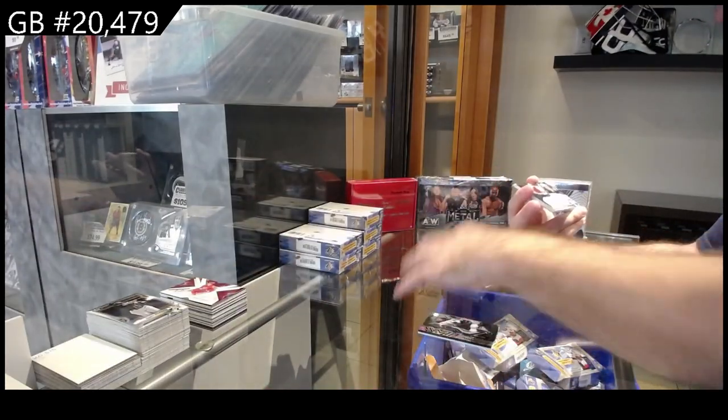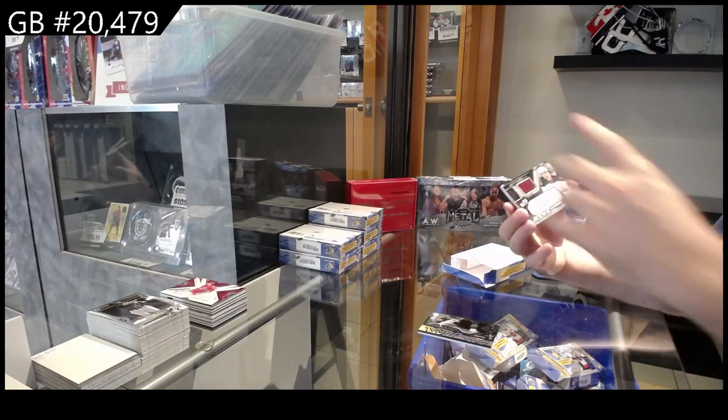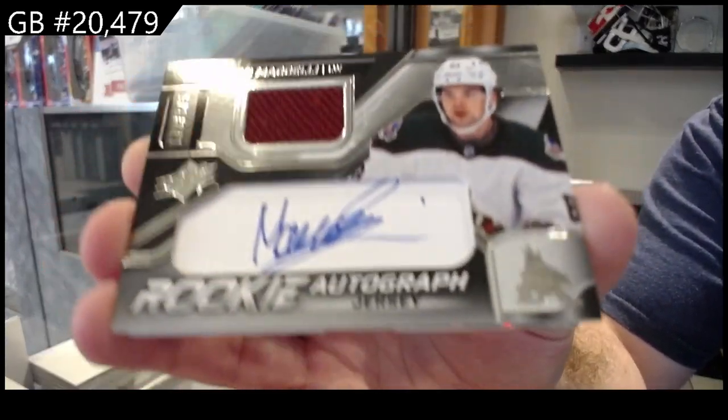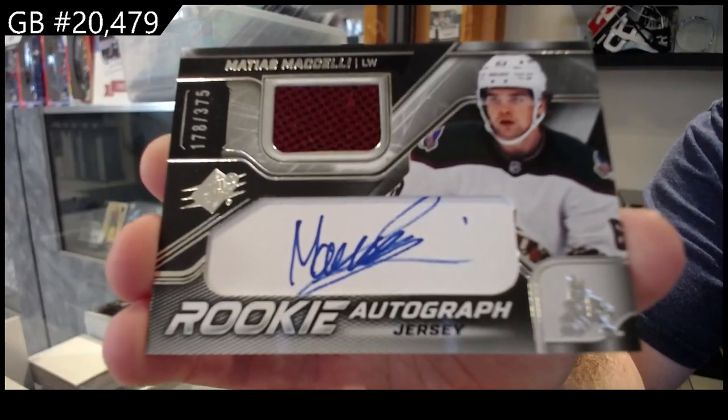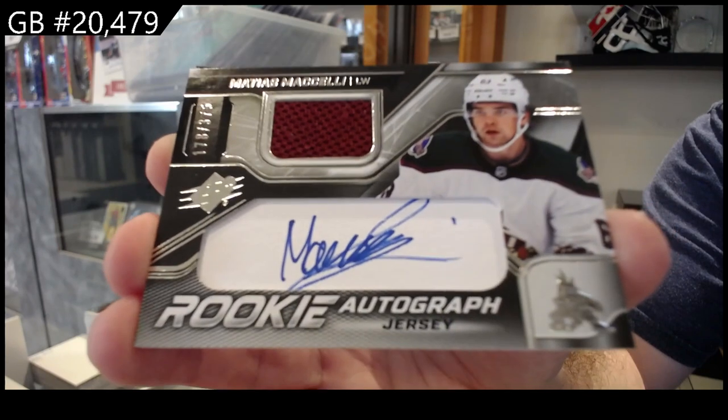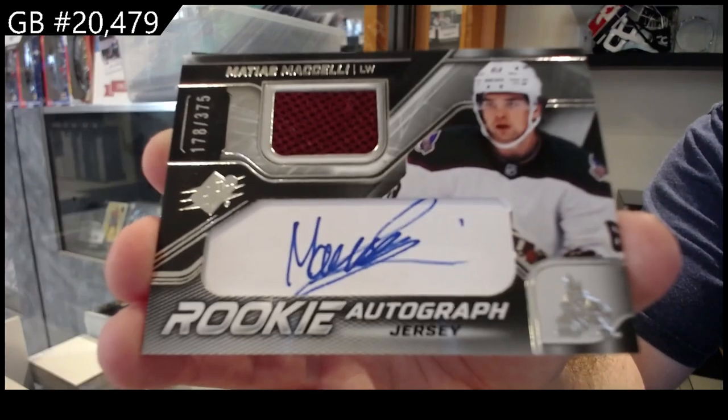We've got a rookie jersey auto, $3.75, for the Coyotes of Maselli. Nothing but downhill from here — that's funny — rookie jersey auto $3.75 Maselli.